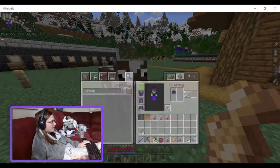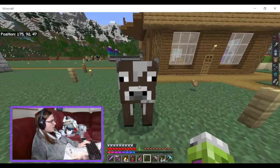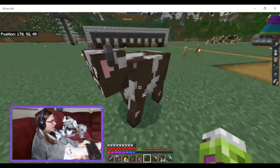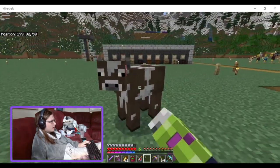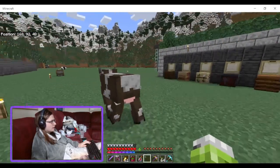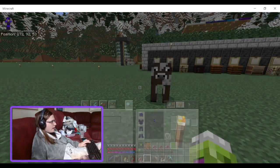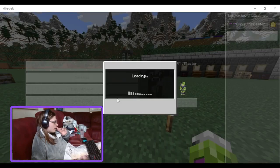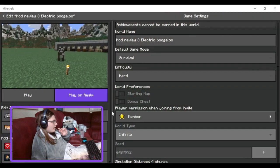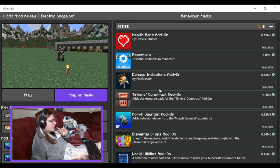I forgot that I have strength because of my armour, so I do 9 damage. They don't appear when you're looking at them directly. Let me just wait for the strength to turn off. Now you can see the health after they've taken damage. I still have the damage indicators add-on on, so let's turn that off.